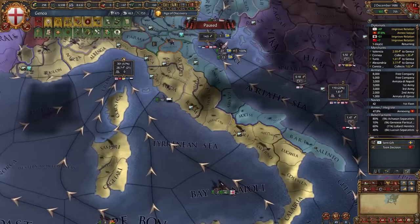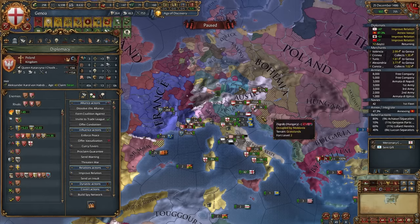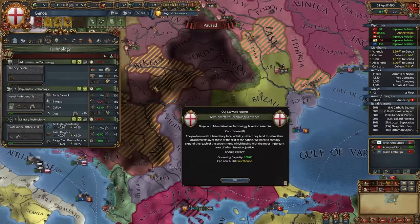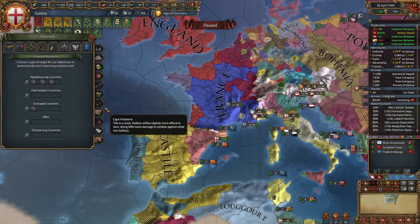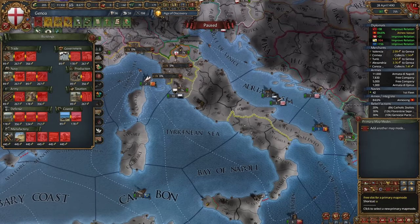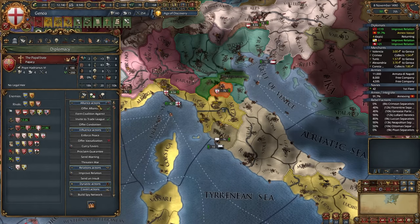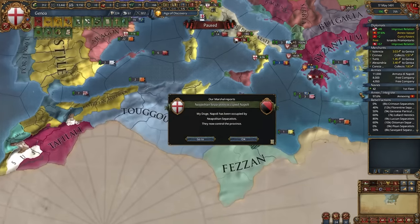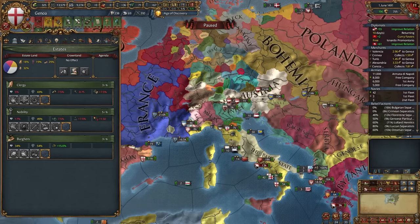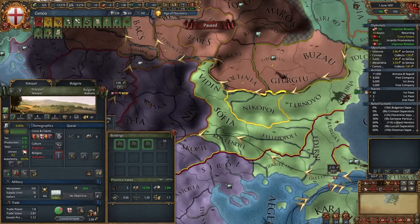Don't state all these provinces. By the end you're in Bulgaria because you just don't have enough governing capacity — you are a merchant republic, so you can either add trade companies to all provinces or just one province per state. As the truce with the Ottomans ends, let's quickly declare together with Austria. We can also call Poland. To win wars, just use your allies — no need to overthink it.